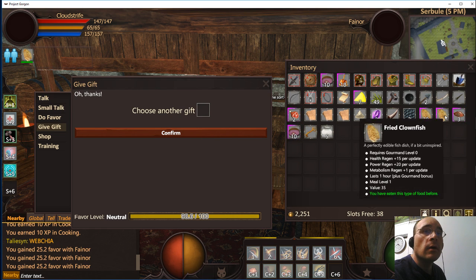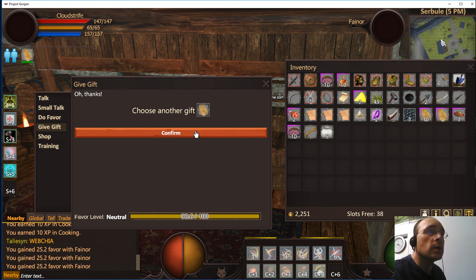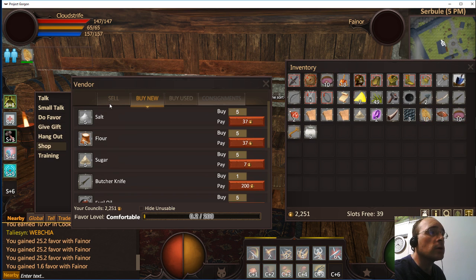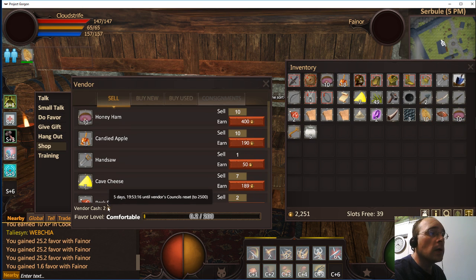Let's give just this one and see if that gets us over — that got us over! Now we're going to check the shop. Okay, it didn't reset her. Sometimes it resets them when you actually get them to a comfortable level.